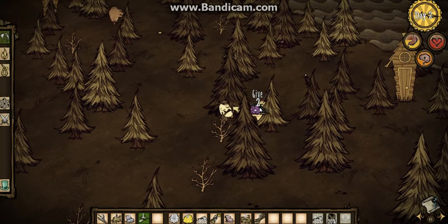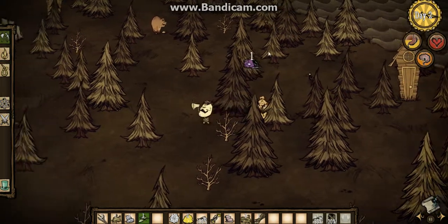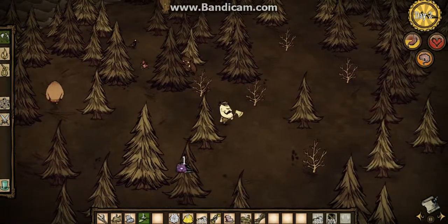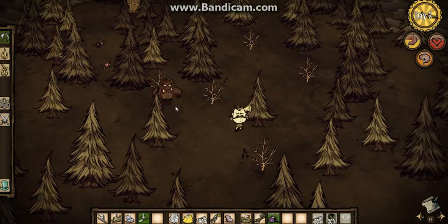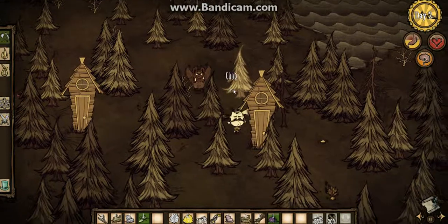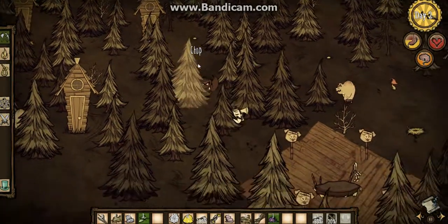Eventually he will just turn into a werepig — see, there we go, I got him to turn into one. Now he's gonna go for you, he's aggro on you, he's no longer following you anymore, and he does quite a bit of damage. I'm not gonna get hit by him because this is my tutorial world. That's the werepig, everybody — thanks for watching!